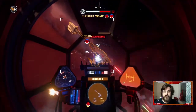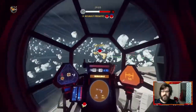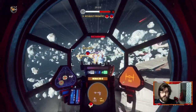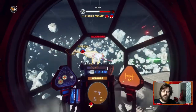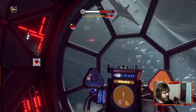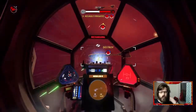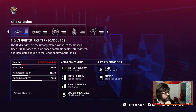Something I want to do more on the channel is feature different loadouts — situational loadouts, specific loadouts where you don't need to switch, just all these different types. This is the first one I'm looking at. I basically do the same thing in the X-Wing and the TIE Fighter, and I'll go over that one afterwards too.